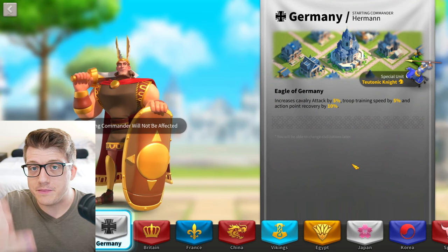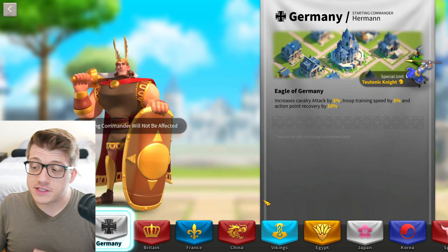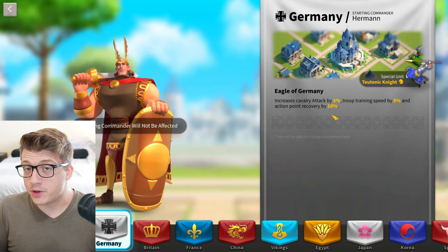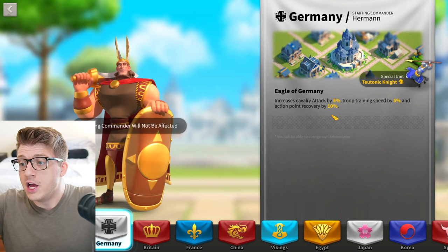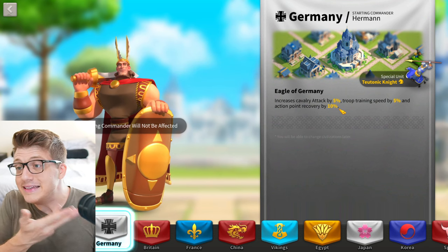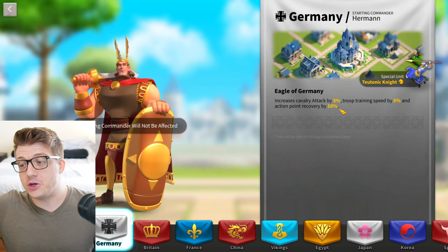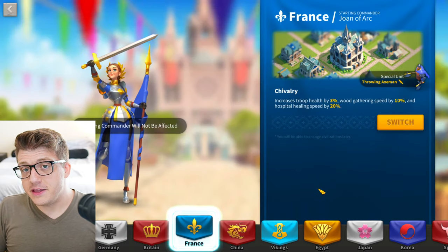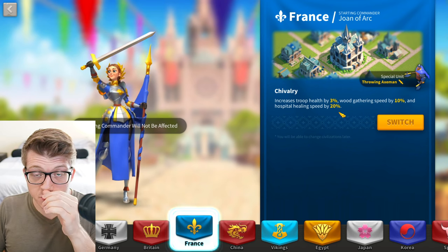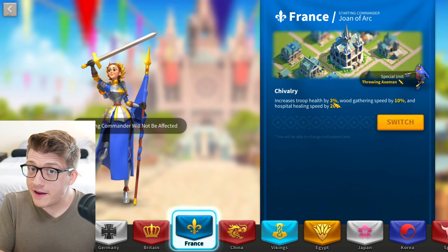The first thing we have to talk about is your civilization. For a majority of your playtime, if you are not in KvK, you should be playing as Germany. I know that sounds counterintuitive because Germany has cavalry stats, but you really want the 10% action point recovery — that is the number one best thing you can have as a free-to-play player, especially in the early game. If you're open fielding in KvK and running an infantry-heavy lineup, France is going to be the best choice, especially if you are VIP 14 and lower because the hospital healing speed will save you a lot of resources.